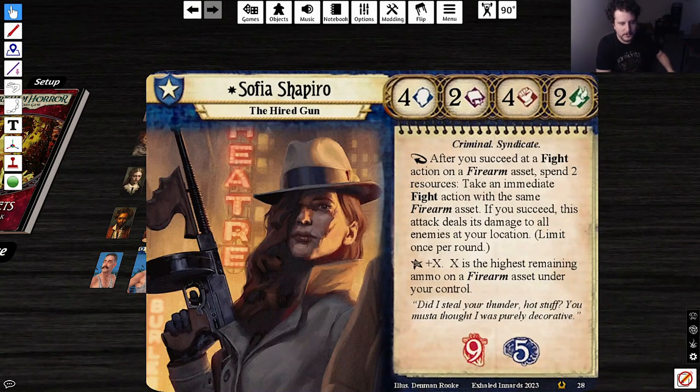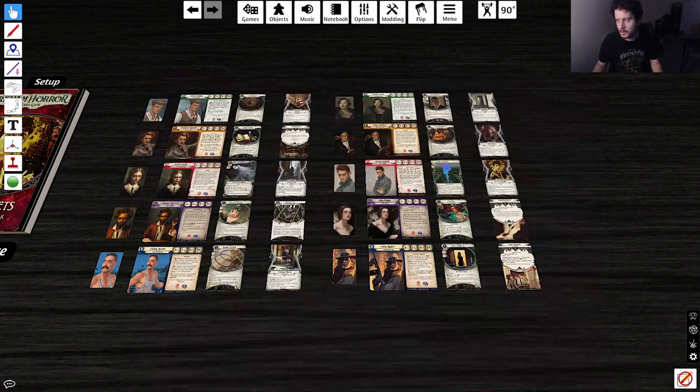Next: Sophia Shapiro, the Hired Gun. Stats 4-2-4-2 — fun stat line. Criminal Syndicate. After the end of a fight action on a firearm asset, spend two resources to take an immediate fight action with the same firearm asset. If you succeed, this attack deals its damage to all enemies at your location. Limit once per round. Is this Overload? It seems like it. Elder Sign effect: plus X where X is the highest remaining ammo on a firearm asset under your control.